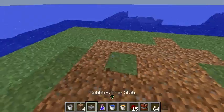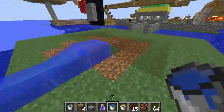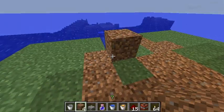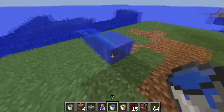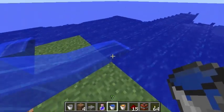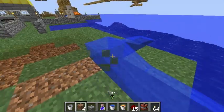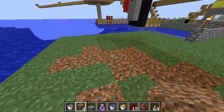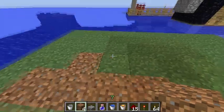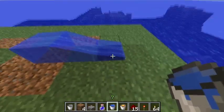The way water flows — you may have noticed when I put it down — water flows towards where it would go down. If I had placed it here, it's going to still flow there. If I had placed it here, it's going to flow both here and here, because the nearest depression, or ground that's lower than the water source block, is over here and over here.